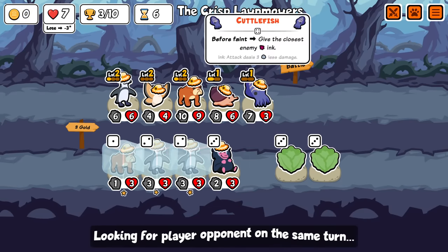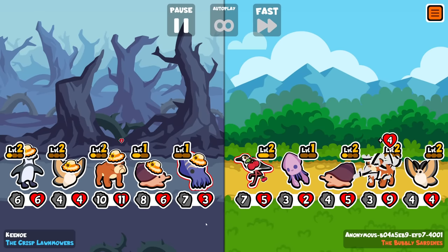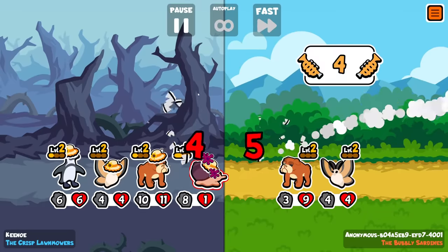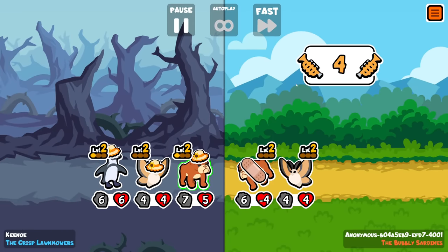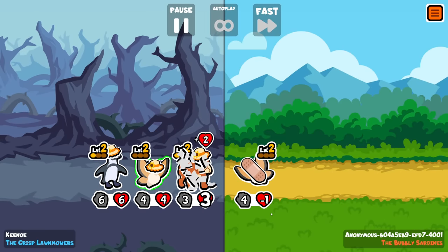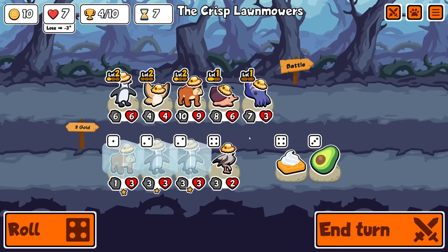I want to do a cuttlefish build, but the stats we're buying aren't hitting useful things. But who knows — if we have a level three penguin, maybe we just go for like a catfish build. Haven't done it on a non-custom pack so far. As long as I can save some HP, because we have lost some. We've lost two so far. That's not too bad.